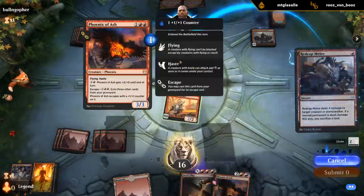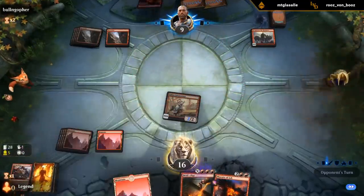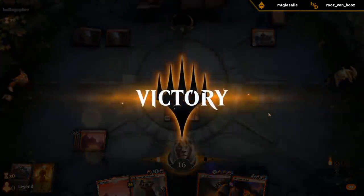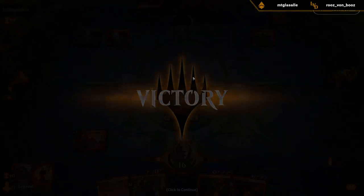I think I just kill it now, so they don't get to enable any raid cards that they might have. Opponent concedes. We were gonna escape Phoenix of Ash and hit for five, potentially even more, and then Devil's Play flashback is lethal.